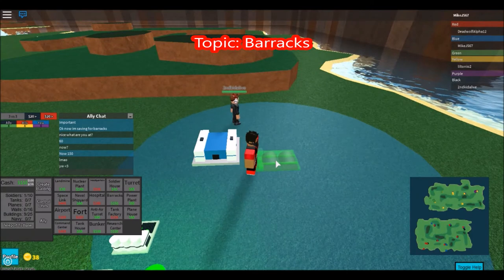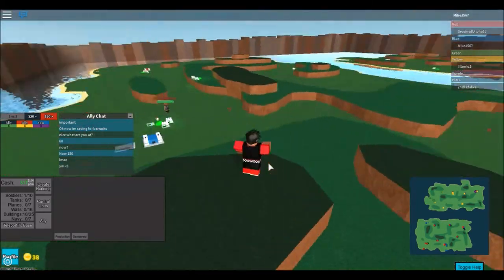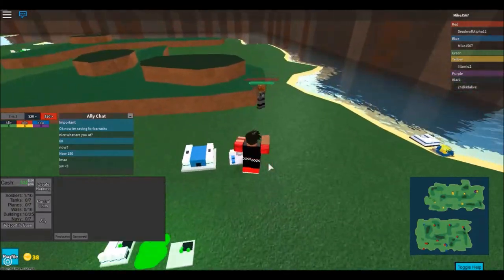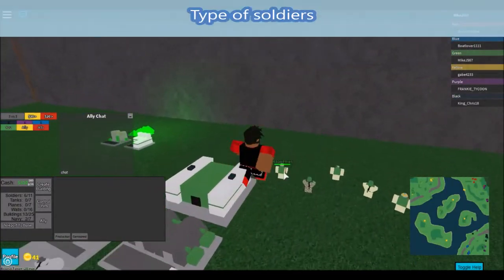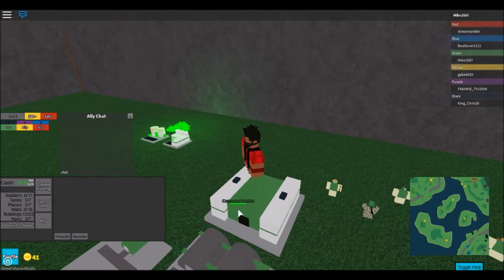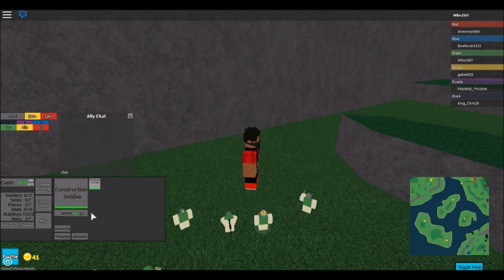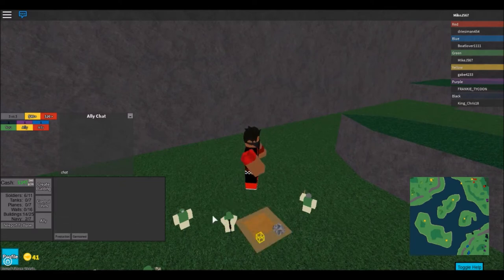For the barracks, this is how you make your soldiers - not tanks, planes, or navy. The barracks lets you make medics, heavy soldiers, light soldiers, construction soldiers, or engineers. The repairman repairs all damaged buildings at your base. The heavy soldier attacks units in close range. The medic heals nearby troops. The light soldier is like the heavy soldier but with less health and damage, though it costs less. The construction soldier makes a construction yard.